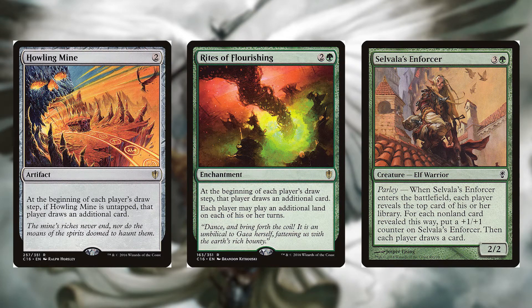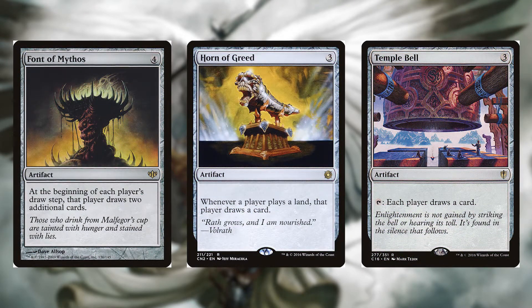The card draw in the deck is mostly applied to all players. Howling Mine for two colorless — it's an artifact. At the beginning of each player's draw step, if Howling Mine is untapped, that player draws an additional card. Rites of Flourishing for two and a green — it's an enchantment. At the beginning of each player's draw step, that player draws an additional card, and each player may play an additional land on each of their turns. Selvala's Enforcer for three and a green — it's a 2/2 elf warrior with Parley. When it enters the battlefield, each player reveals the top card of their library. For each non-land card revealed, put a +1/+1 counter on Selvala's Enforcer, then each player draws a card. Font of Mythos for four colorless — it's an artifact. At the beginning of each player's draw step, that player draws two additional cards.